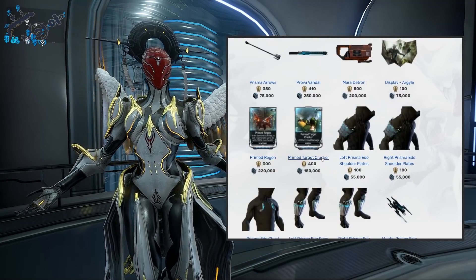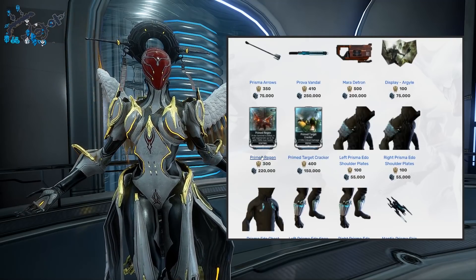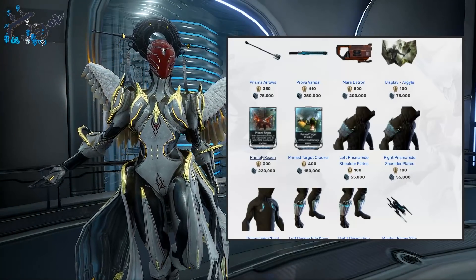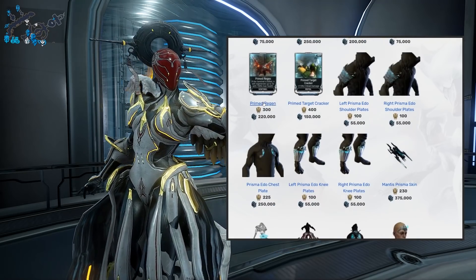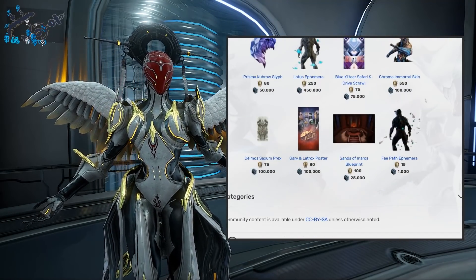Primed Target Cracker — pretty clear cut and dry, critical damage for your secondary weapons, prior one on this one as well. Primed Regen — you don't need to max this one fully. One from the top will still get you all the resists and in combination with Sacrifice it's absolutely glorious. Do try to pick this one up, but again it's not mandatory — still a prior two.